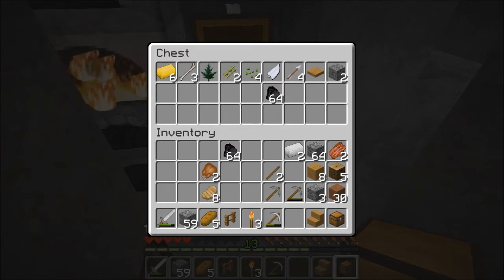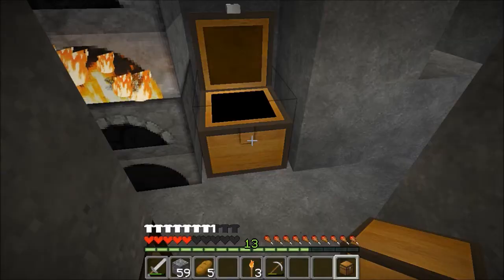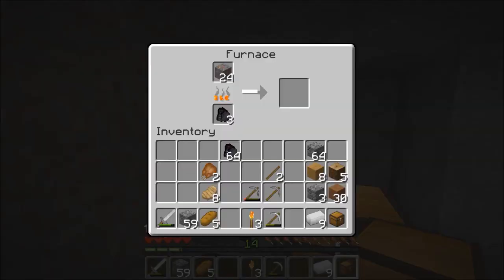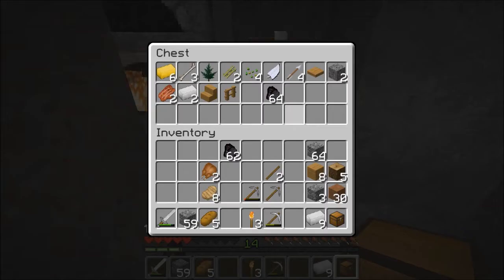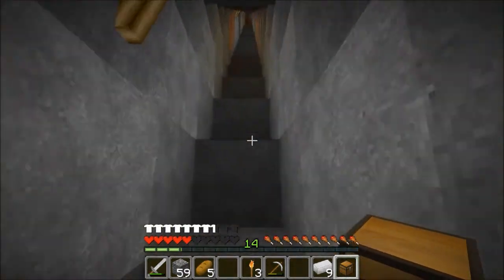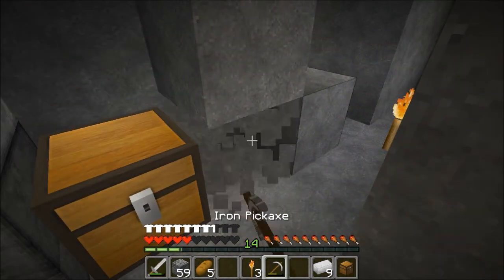Lots of coal, we'll leave some of that here. Let's get rid of the rubbish. That's all we really need on us. So that's nine - what have we got left? Twenty-four, we'll give it plenty. Need to find more gold, I think. I might duck up to the surface and see if we've got any apples going on.